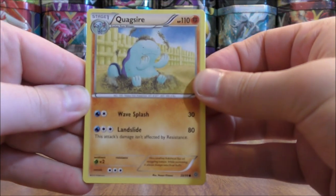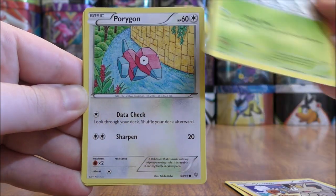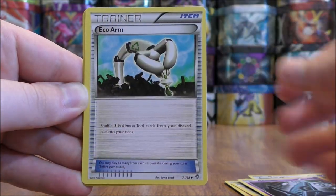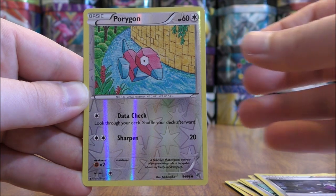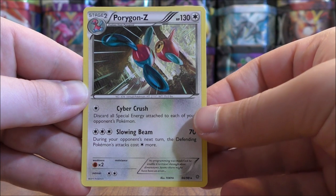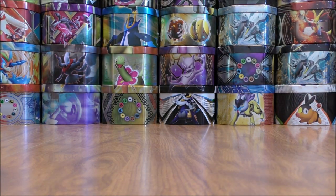Pack one starts with Quagsire, Meowth, Spinarak, Porygon, Unknown, Eco Arm, Matang, Hexmaniac, a reverse holo of Porygon — just a common — and the final card would be a Porygon Z. The Porygon line is one of my favorite lines overall. I really like the Porygon from base set.